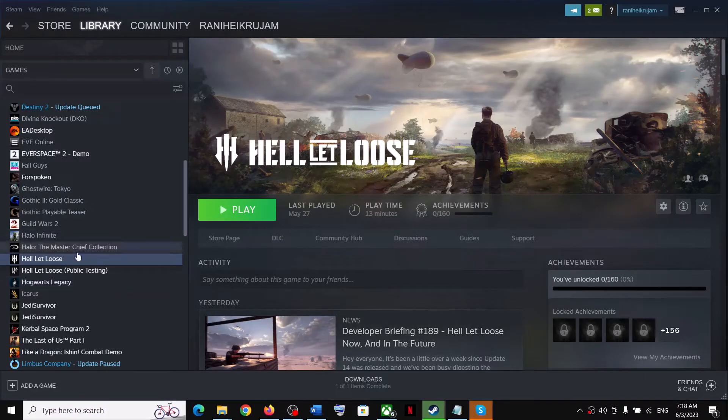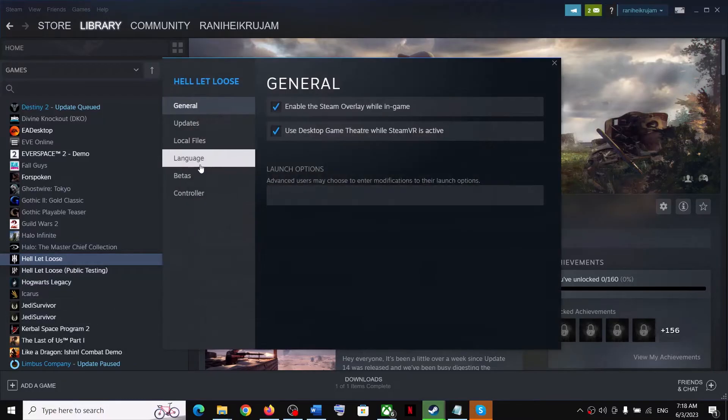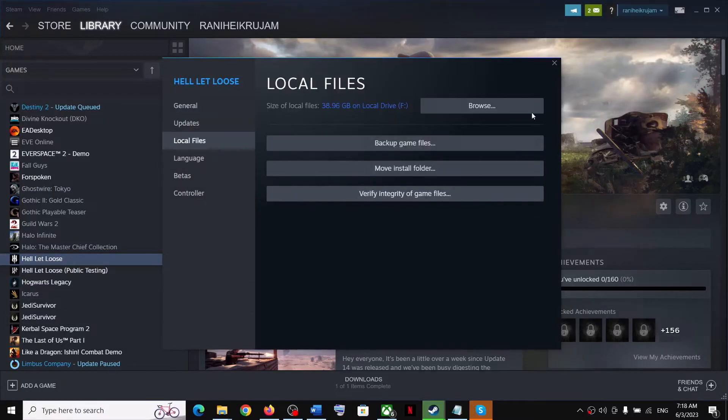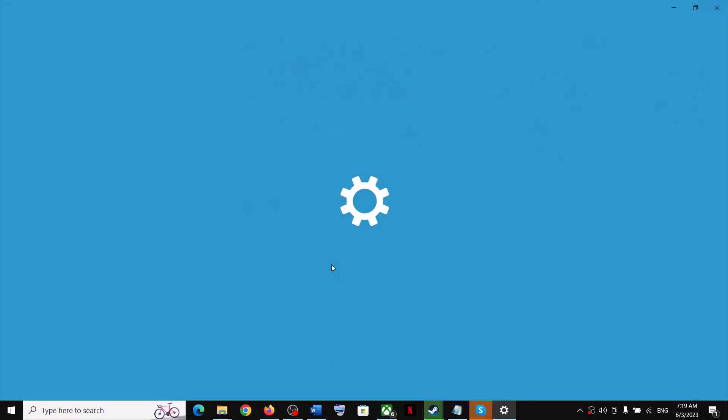The next step is to verify the game files — this is important. Right-click on the game, select Properties, go to the Local Files tab, and click 'Verify Integrity of Game Files'. After verification, launch the game. Also allow the game exe file to your antivirus program. If you have any third-party antivirus, make sure you allow the game exe file.